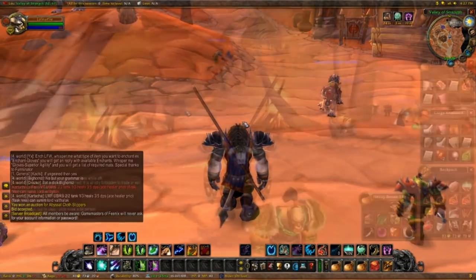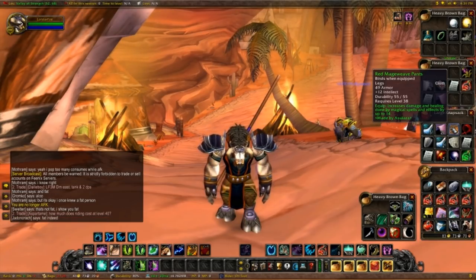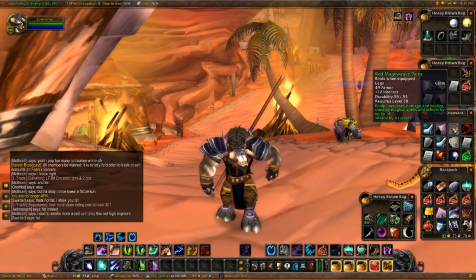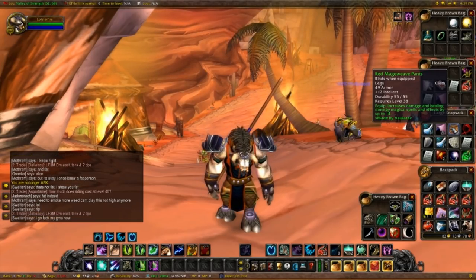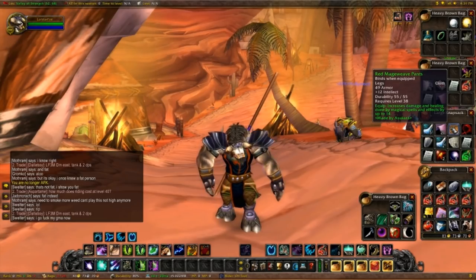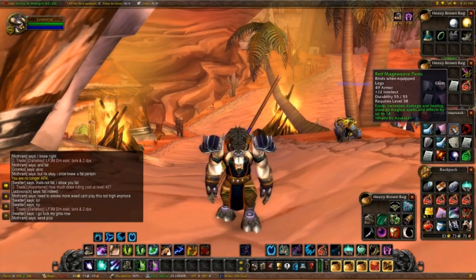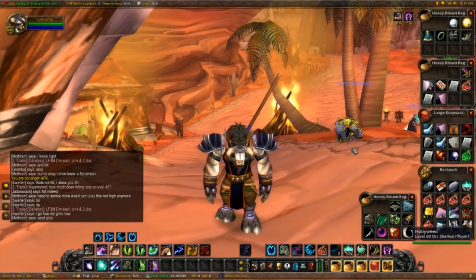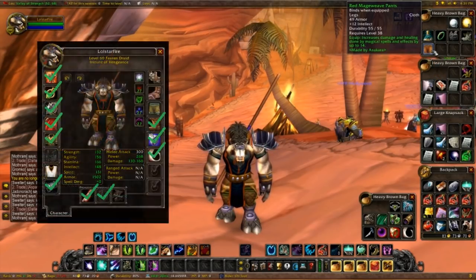Moving on to the legs — for the pants we're gonna go for the Red Mageweave Pants. I actually got them right here, already crafted. These are very easy to obtain: 12 Intellect and 14 Spell Damage — more spell damage is always a good thing. To craft them you need 3 Bolts of Mageweave (that's 15 Mageweave Cloth), 2 Red Dye, and 1 Heavy Silken Thread. Both the Red Dye and Heavy Silken Thread can be bought at the Tailoring Supplies NPC for around 10 silver. Pretty much any mage can craft this as well, so it's very easy. And there we go — that's another item we can add to our list.